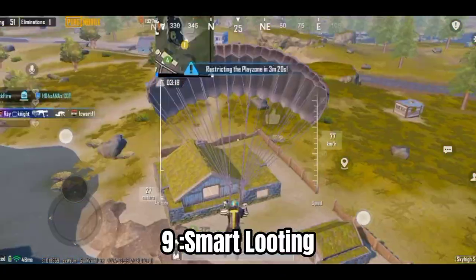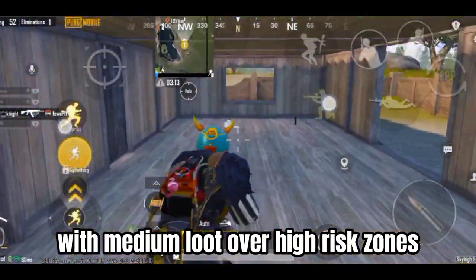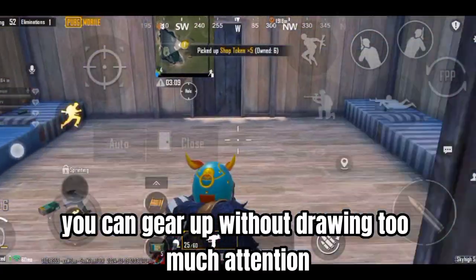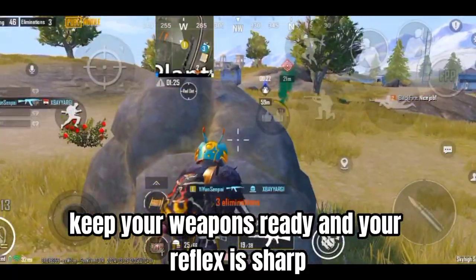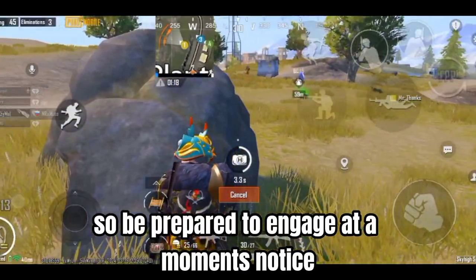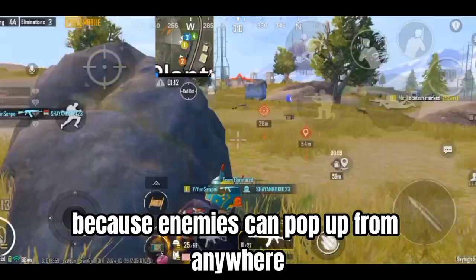Tip 9: Smart Looting — Prioritize looting in safer areas with medium loot over high-risk zones. This way, you can gear up without drawing too much attention. Tip 10: Combat Readiness — Keep your weapons ready and your reflexes sharp. Close-range encounters are common, so be prepared to engage at a moment's notice. Always be prepared for gunfights on the Livik map, because enemies can pop up from anywhere.